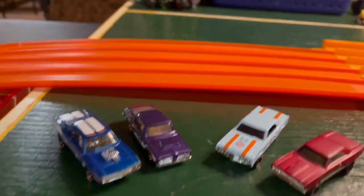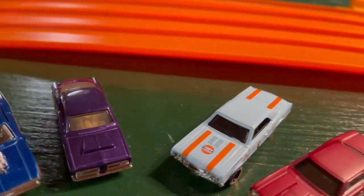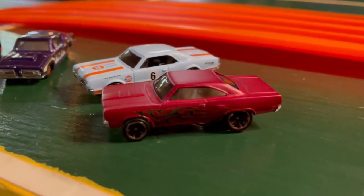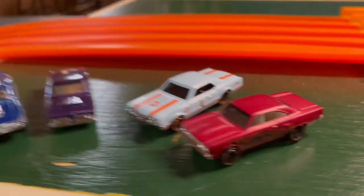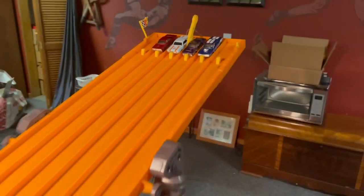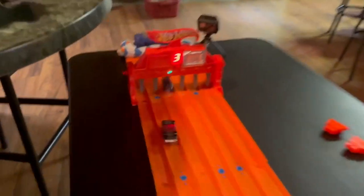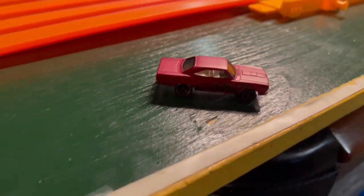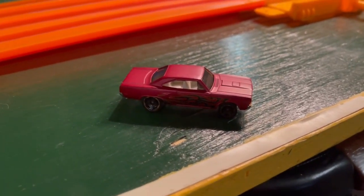Here we go — up next is the Dodge Charger, the purple car, the Oldsmobile, and the Roadrunner. Shout-out to Hawkeye Holler, because that's one of his favorite cars. Marks, good set, go. Oh, look at this — what a race! The 70 Roadrunner has made his way to the round of 8.